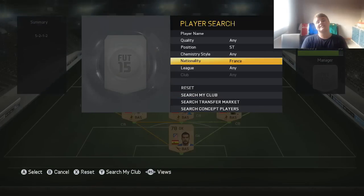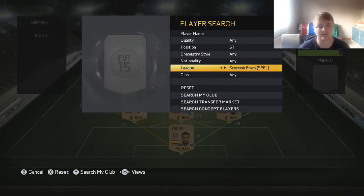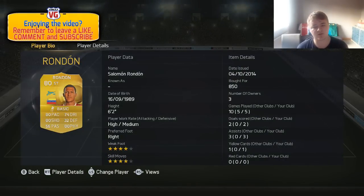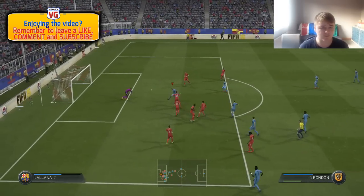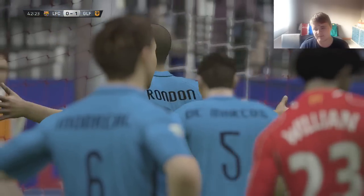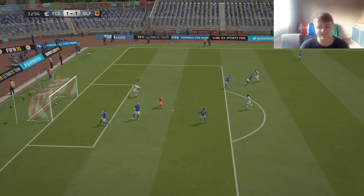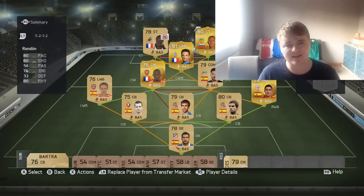Moving on to the other striker — he's actually from the same league as Valbuena. He gets a strong link into Javi Garcia. He's Rondon, and he's got an inform card that's quite cheap, so if you've got an extra 10k, go for the inform card. He's got four-star skill moves which is very useful for a striker because he's the more creative one, but he's also physical, strong, and fast. He is one of the perfect strikers on the game — he's up there for me.